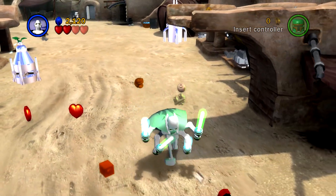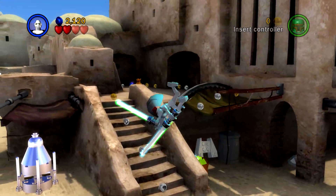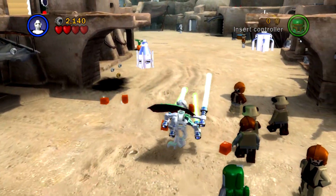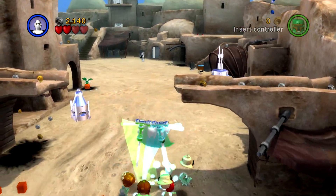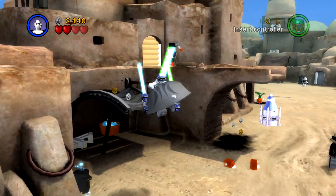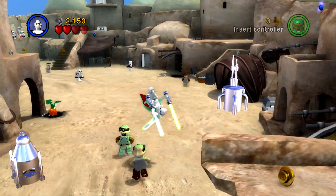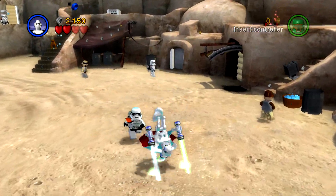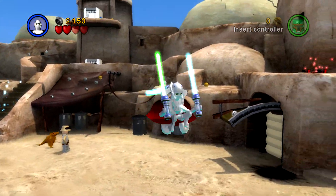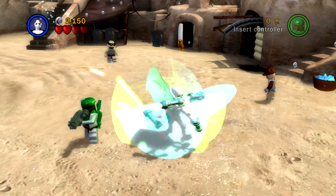Escape from Starkiller Base: after crash-landing on the surface of Starkiller Base, join the battle from the perspective of two Resistance pilots. With the help of a loyal astromech droid, outmaneuver and escape the planet before it explodes. This sounds like a flight pack, which should be interesting. Playable characters and vehicles include Ello Asty, Colonel Datoo, Lieutenant Rodinon, Lieutenant Wright, R3-Z3, and an Assault Walker in full and micro size.